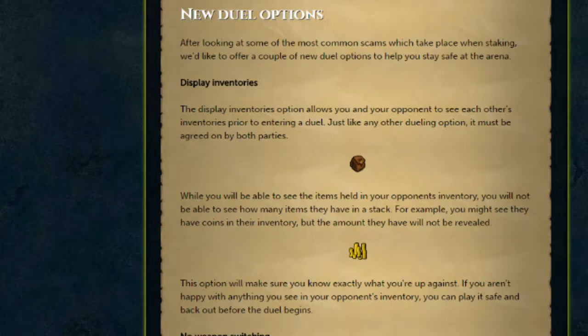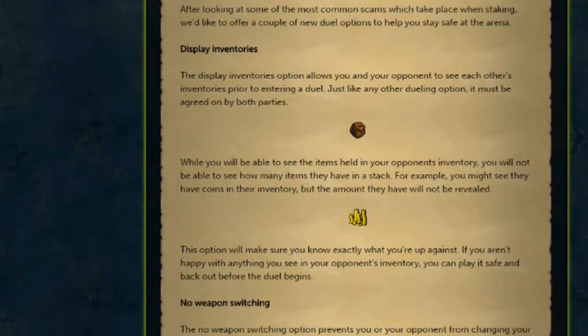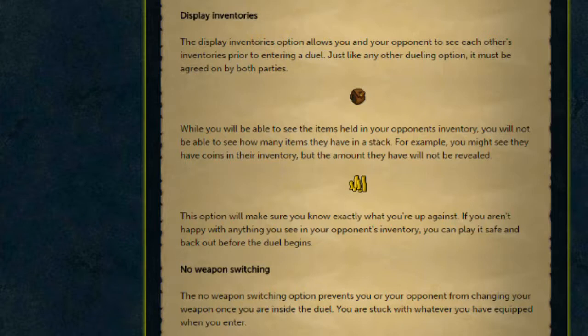Let's start off by having a look at the new duel options. These new Dual Arena options are mostly there to combat some scamming issues they've seen. Let's have a look at Display Inventories. Like any option in the Dual Arena, the Display Inventories option is something that both of you have to choose before entering the duel. If you go into a duel with Display Inventories toggled on, you'll be able to see all of the items in your opponent's inventory, and they'll be able to see all of the items in yours.